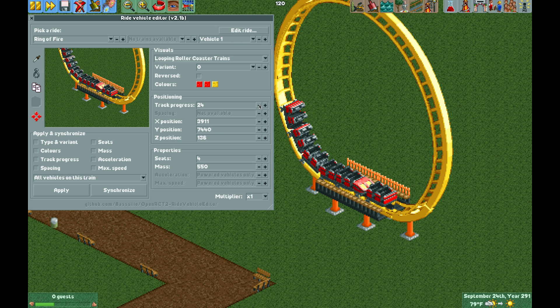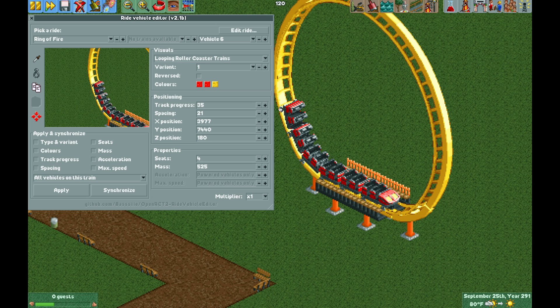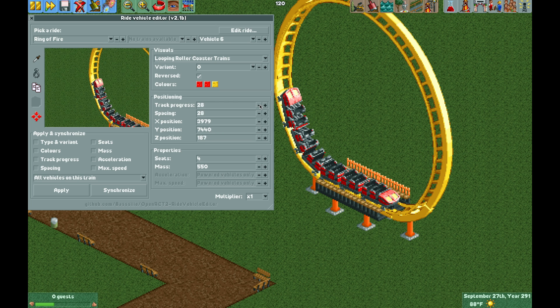Now I'm going to change the variant of vehicle one to look like vehicle two. Then vehicle two we're going to change to the front car variant, which is zero. Looking at vehicle six, I'm going to change the variant to zero — the front car — and then hit reverse so we have the rear car. For vehicle five and four, we will also reverse them. Going back to vehicle six, I just need to move it forward a little bit because the car length was slightly longer, and now the spacing looks correct.